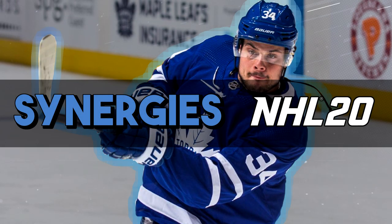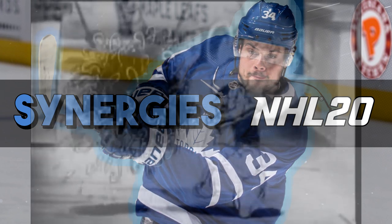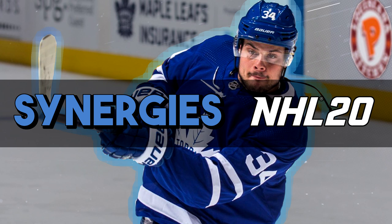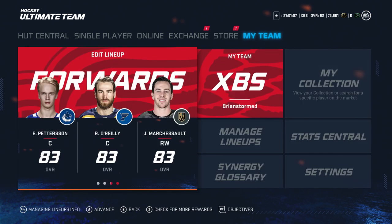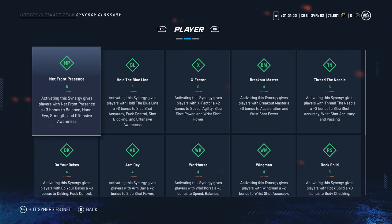Let's talk synergies in NHL 20, brought to you by Popeyes. Popeyes describes synergies perfectly — if you eat your spinach, you activate your synergies, your players grow some muscle and begin to play better. The first thing I want to do is reveal all of the synergies for NHL 20 Hockey Ultimate Team. If you head over to My Team and then Synergy Glossary, you can see all the synergies currently in the game.